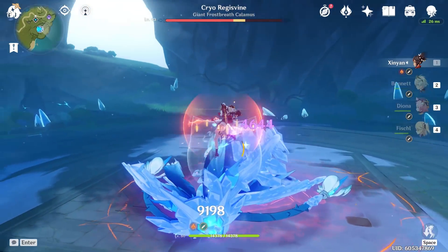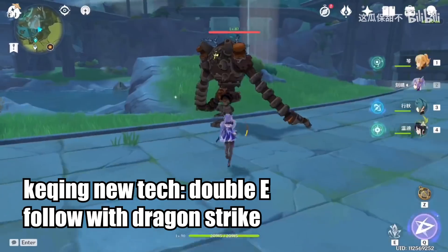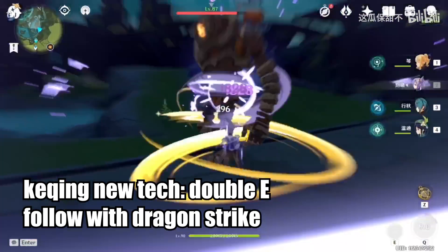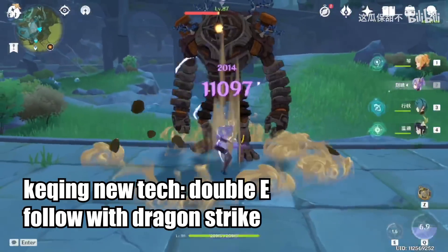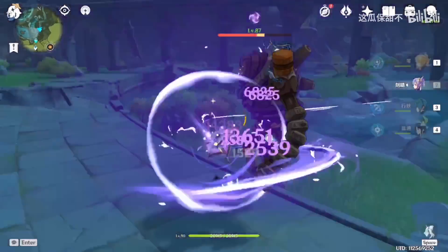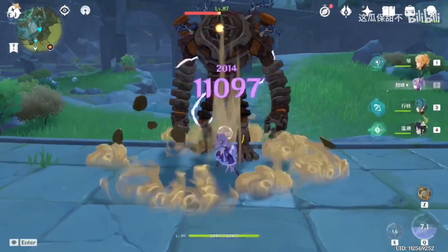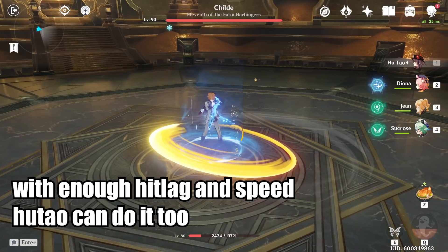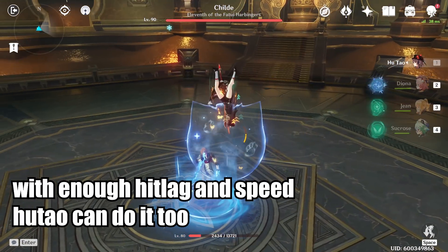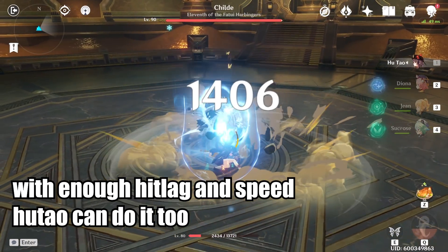However, it's of course not limited to Diluc. You could do this on Xingyang, on Noelle, or even follow up Keqing's newest technique where you do a double E and immediately follow up with a Dragon Strike. Here you can see that under the right conditions, where you have a lot of hit lag and speed from the Theona shield and double Anemo, even Hu Tao can become Xiao.